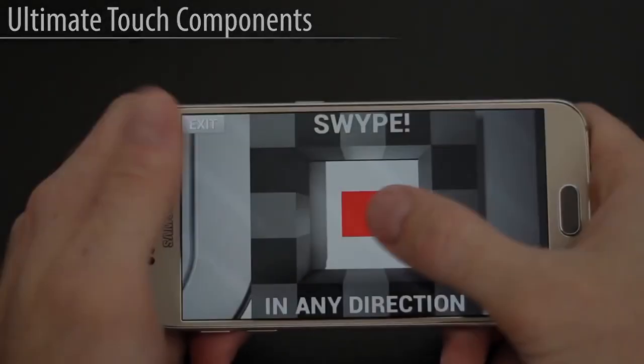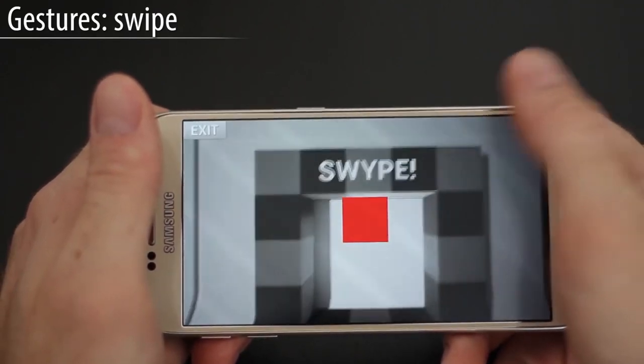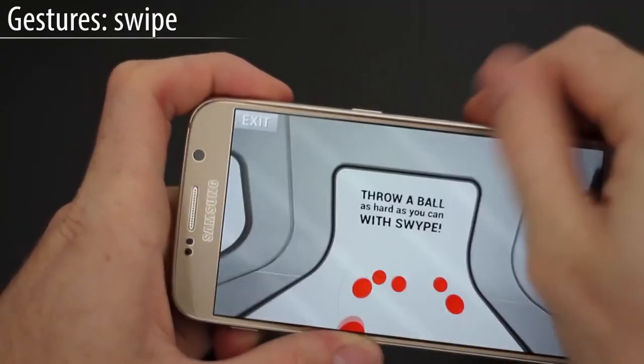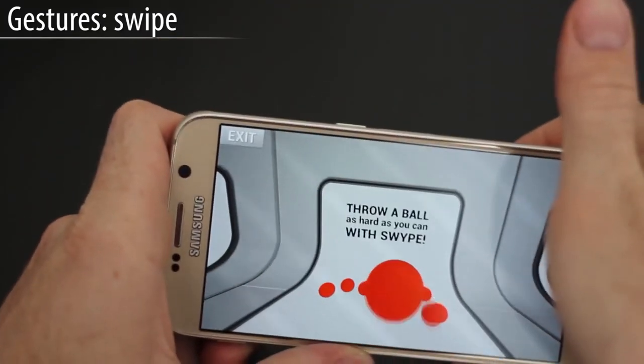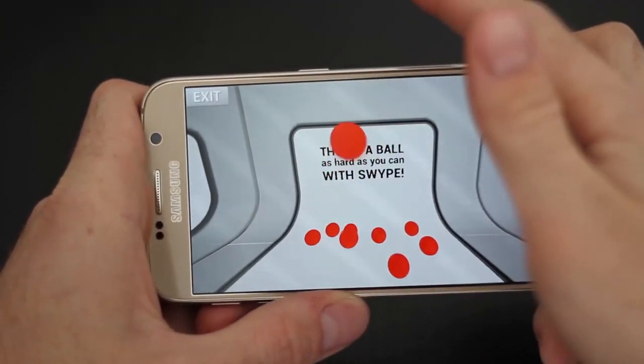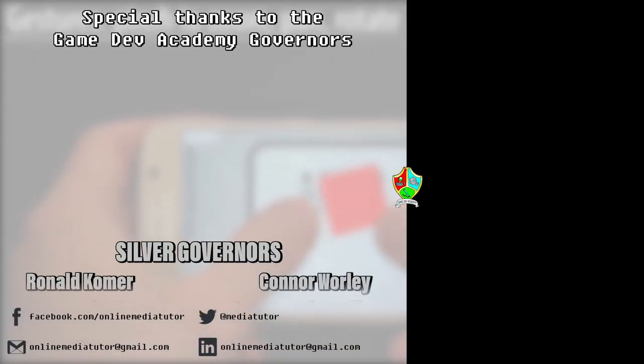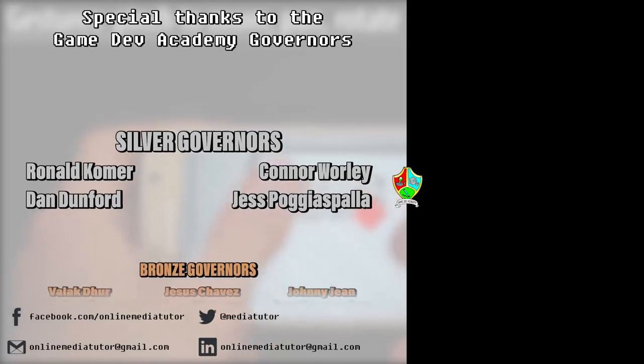Rounding up the list this month is the Ultimate Touch Components by Neowave Games. This is highly customizable, easy to use touch components for mobile and PC devices with touch screen. You can easily add tap, swipe, drag to look, drag to move, pinch to zoom, pan to rotate gestures or virtual joysticks to UMG skins in your game or application.